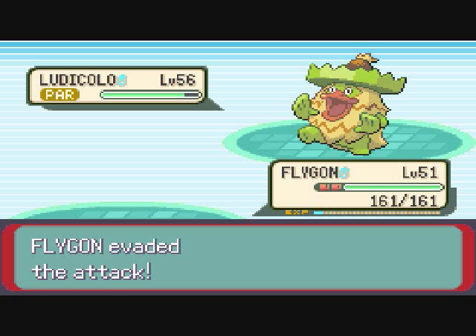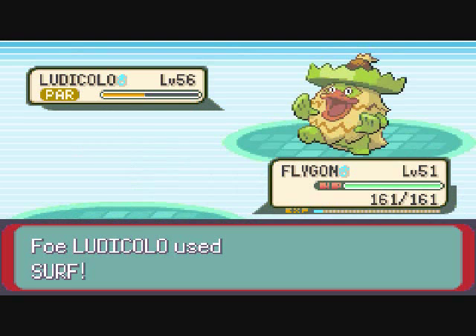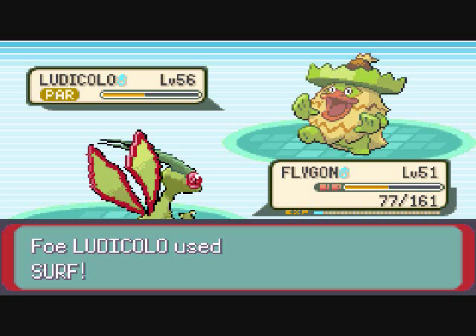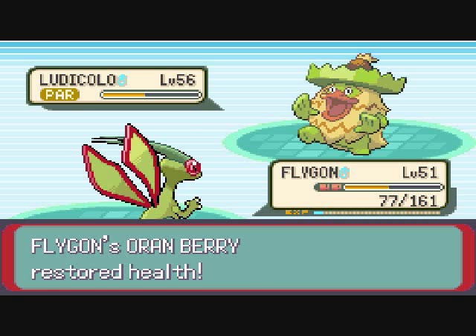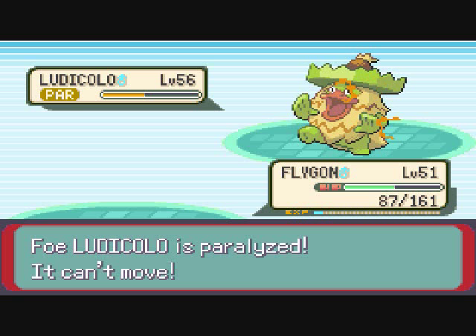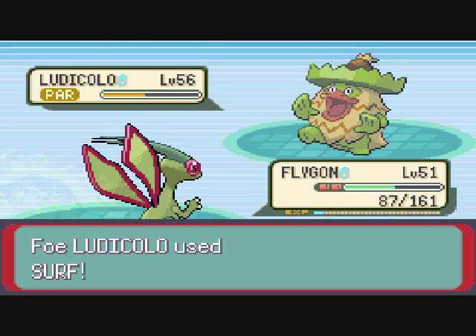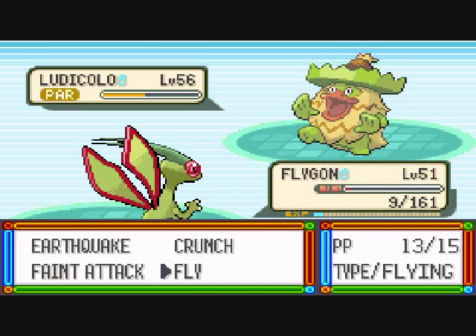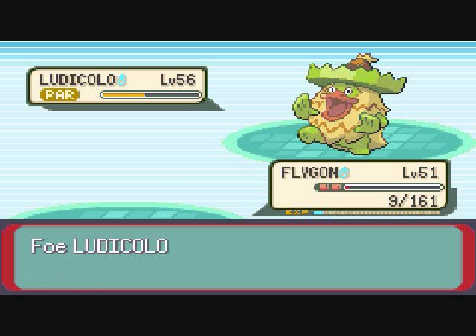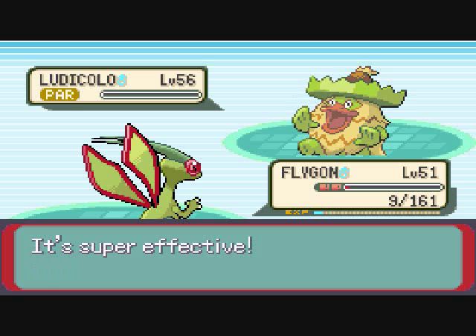Ludicolo is simply annoying — it keeps using Double Team, Surf, Leech Seed, and Giga Drain and just completely drains you. This Ludicolo is getting on my nerves, and I just use one more Fly to kill it off. Ludicolo uses a Surf and my Flygon is almost down, I go for a Fly, and Ludicolo goes down. That is it, everybody — Pokemon Emerald, we wrapped it up and finished it off with a Fly. We finished off Ludicolo!